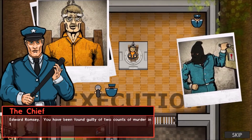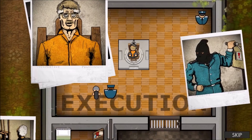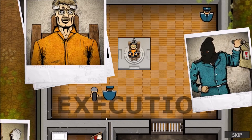Edward Romsey, you've been found guilty of two counts of murder in the first degree. The penalty is death. Do you have anything to say? Susan, I'm sorry. Yeah, that's a bit late now.